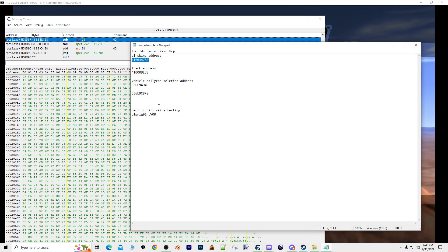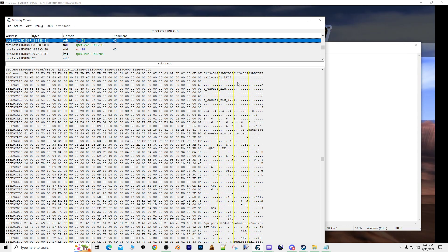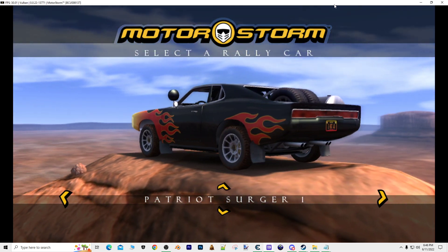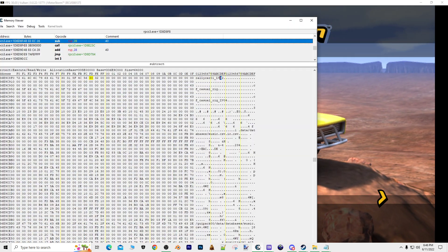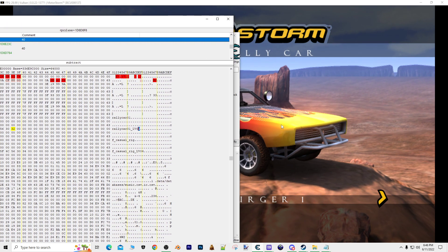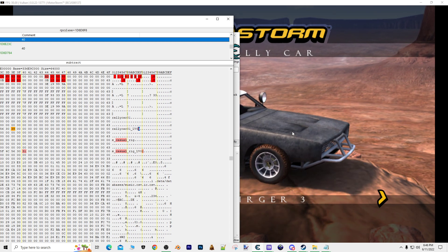Let's go to this skin address. Let me go to this skin address. Address, copy. So this flame paint job is skin number two, right here. So if we go here, two, five, nine.